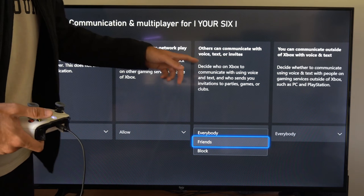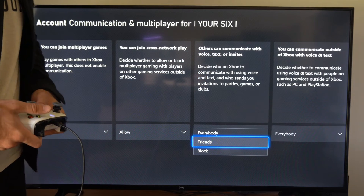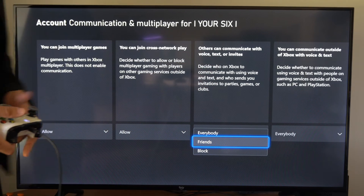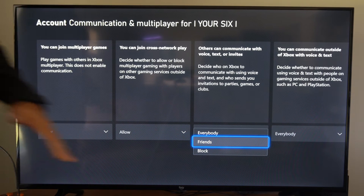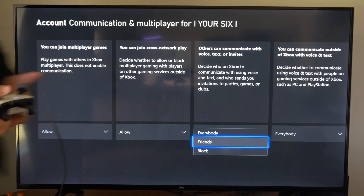So here is the setting: others can communicate with voice, text, or invites. All you have to do is come to this setting right here and then set it to friends or block, so no one can send you invites. Typically I would leave mine at friends so random people can't message me.